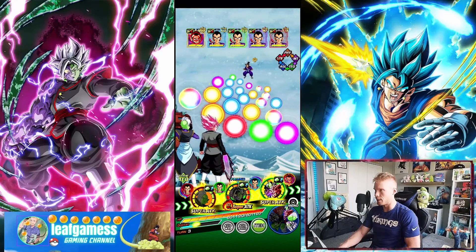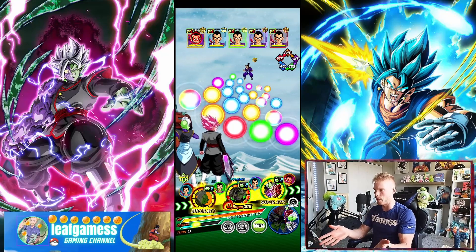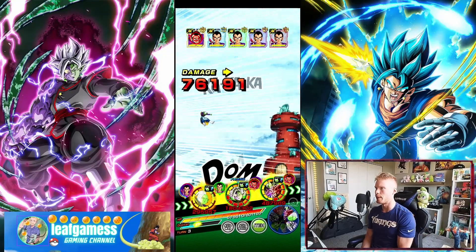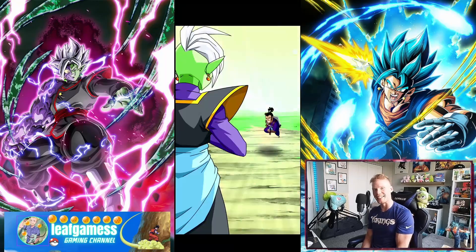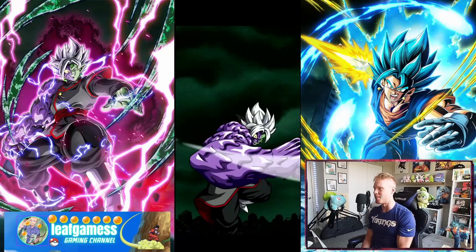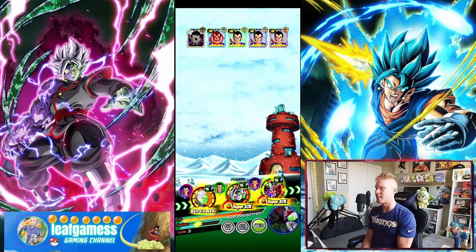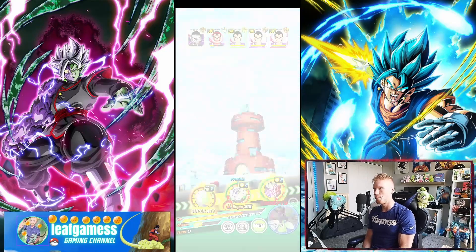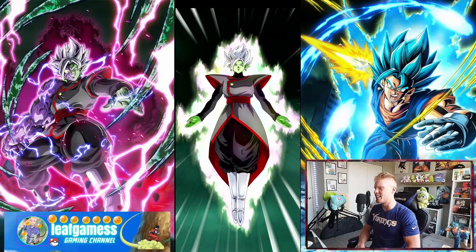They literally took a turd, gave it the name Zamasu, and just plopped it out on this banner with Texamasu. We're not dodging, so 76k. Wow — he's fantastic, Bandai. Thank you for the banner unit I can enjoy using. I hope they drop more units like this. What were they thinking? It's almost as bad as dropping the number one unit in the game and then giving him the wrong name. I'm still mad about that. I think the whole community is kind of salty. But as you can see, there's not much to showcase here — he's just awful, plain and simple.